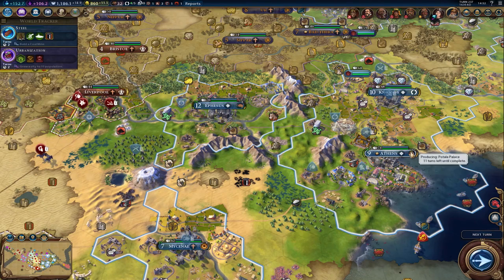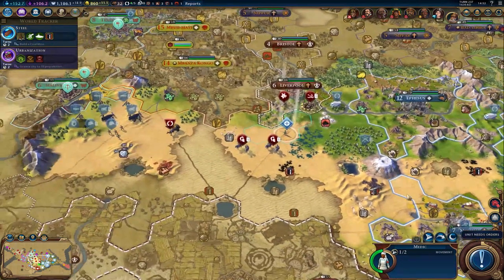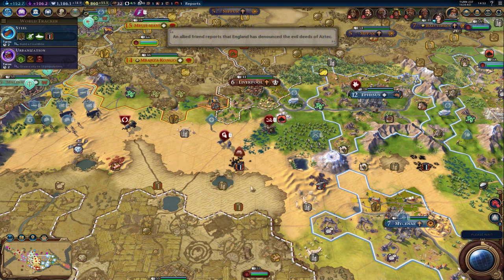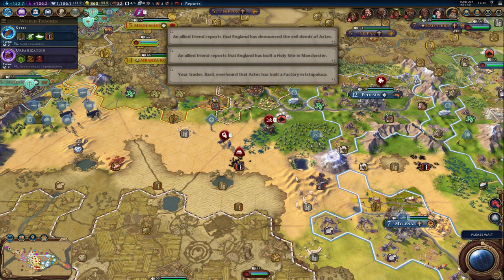Retainers — always a great policy to have. A few more turns until we get Patala Palace. Our medic is en route, slowly making their way to the line. And then we'll get open borders and go right through Montezuma's territory with his gracious permission.